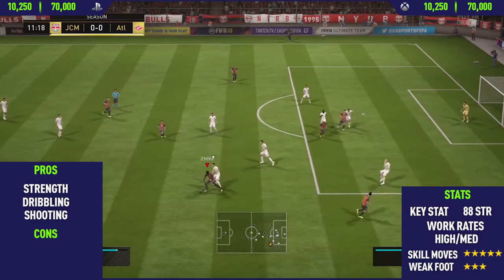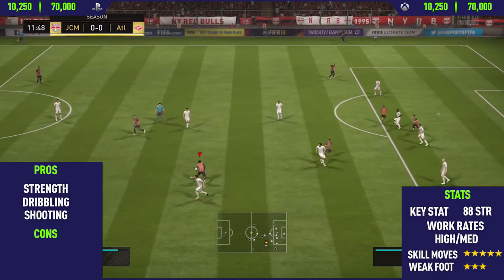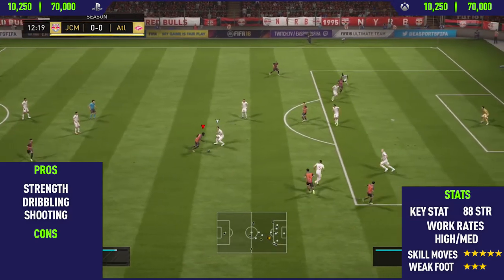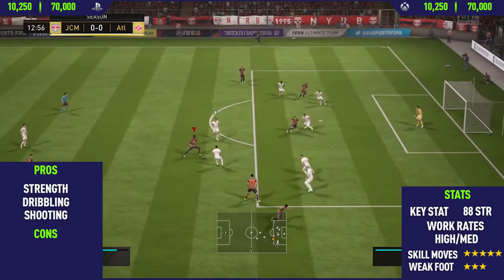The next pro I found was his dribbling. You wouldn't really think his dribbling was too good just from looking at his in-game stats and card stats, but he's actually very, very good at dribbling. As you'll see from these clips, he's keeping the ball really close to his feet and performing very nice movements.